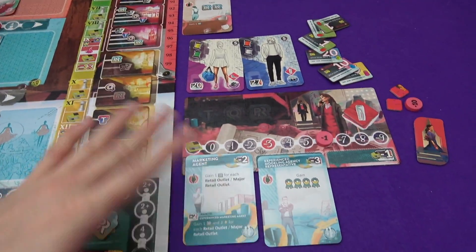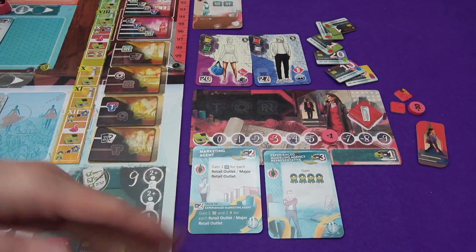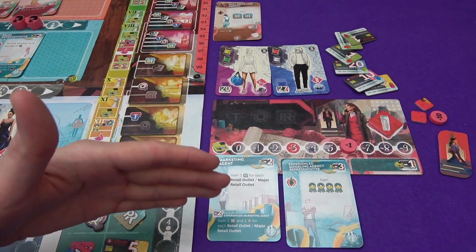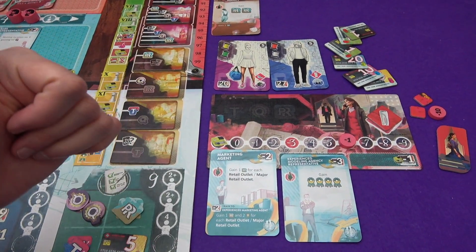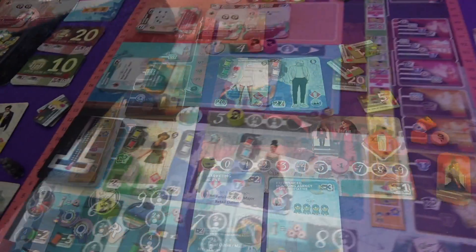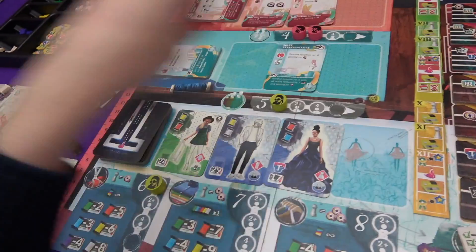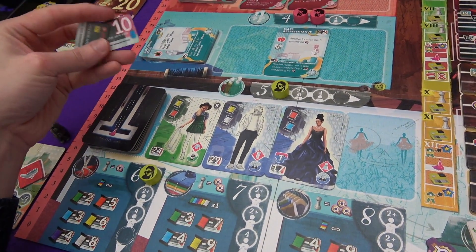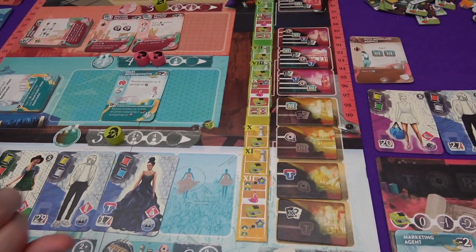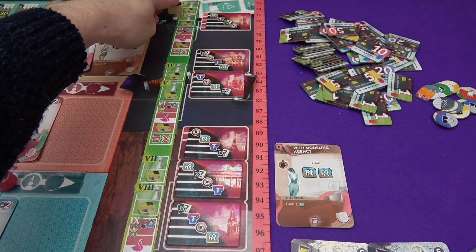Now we have the upkeep phase. I'm going to have to pay six of my dollars, and so is Marty — we've ended up with the same. Marty only has $11 left, so I think he's probably going to take a loan. We've had the first placement round and upkeep, so now we move on to the second placement round. We clear out all the cards that weren't taken and fill them up again.